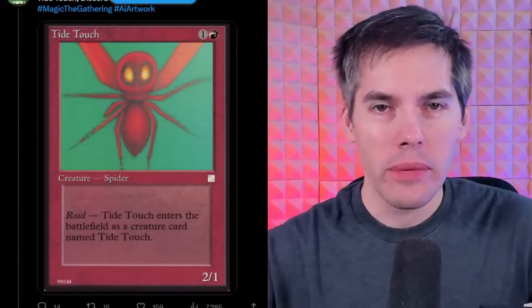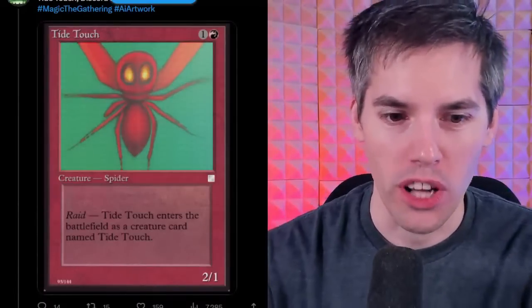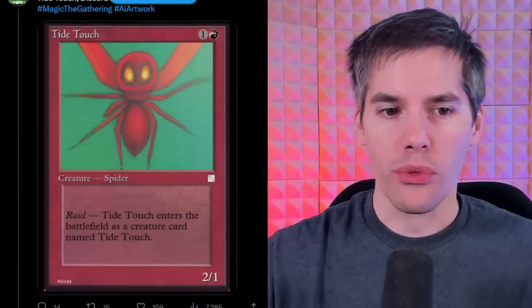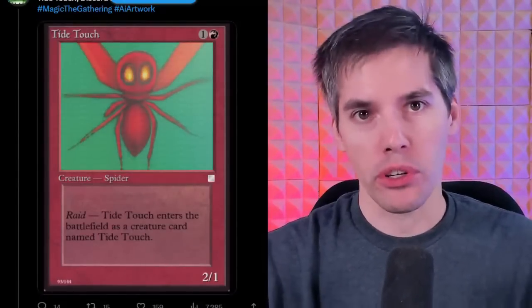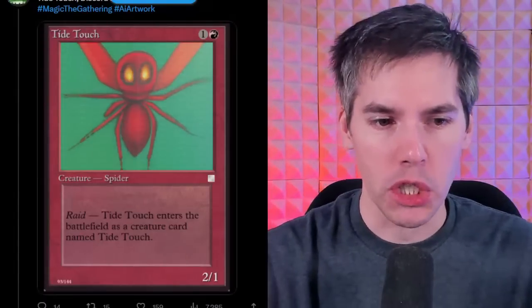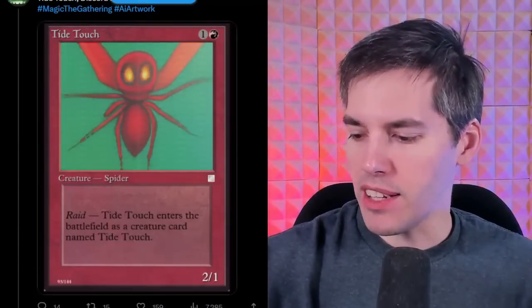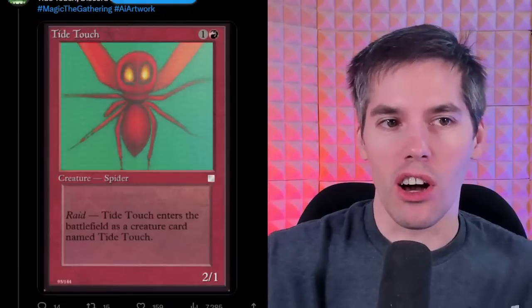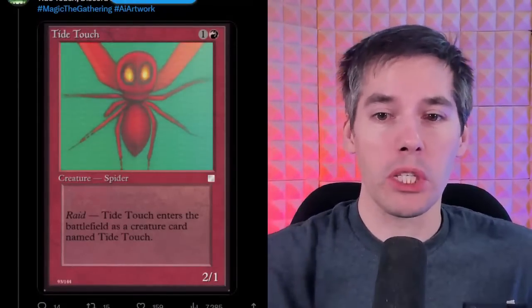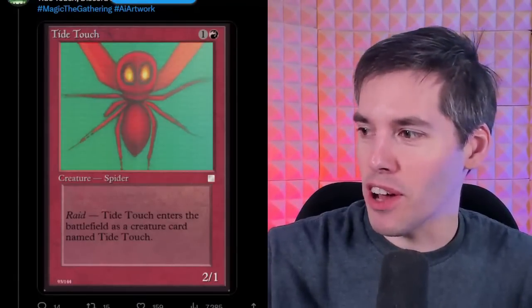Today we're rating AI-generated Magic the Gathering cards. We're gonna start off with the Tide Touch: red and one generic, a 2-1 Spider for all those arachnid fans out there, with Raid. So if you have attacked with a creature this turn, Tide Touch enters the battlefield as a creature card named Tide Touch. That is a legal card — basically a long-winded way of saying it's a vanilla creature. We just wanted to fill up the space and ran out of anything creative to save for flavor text.